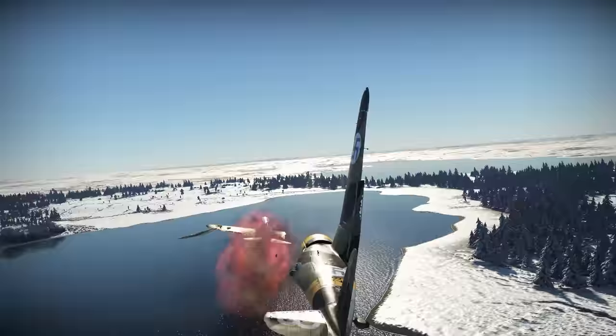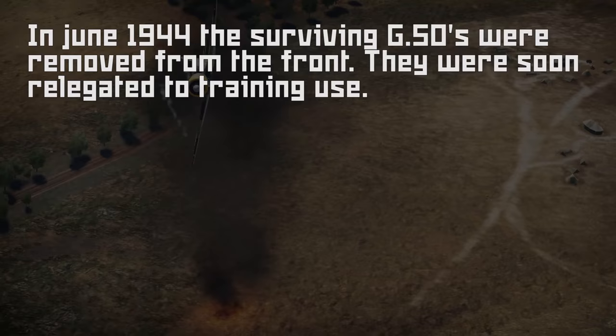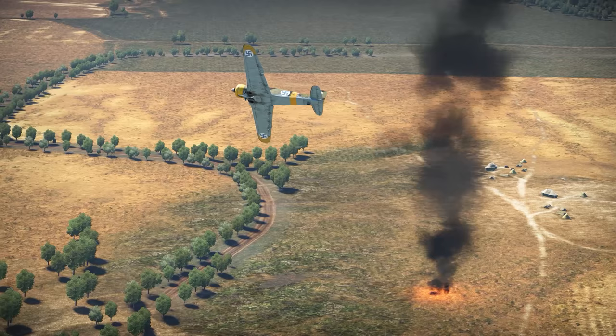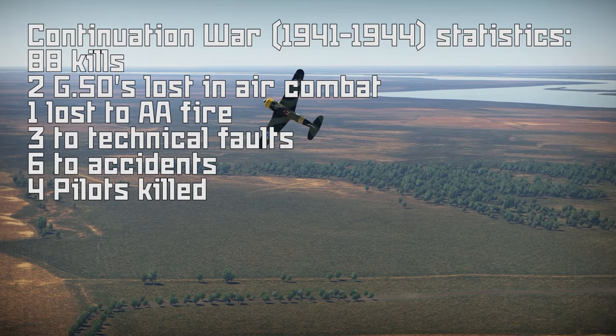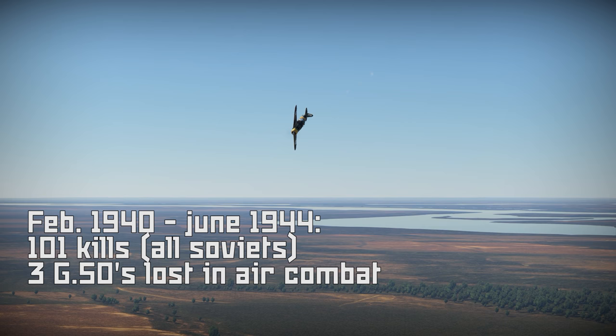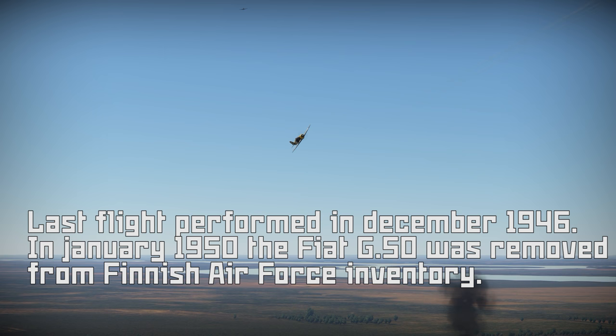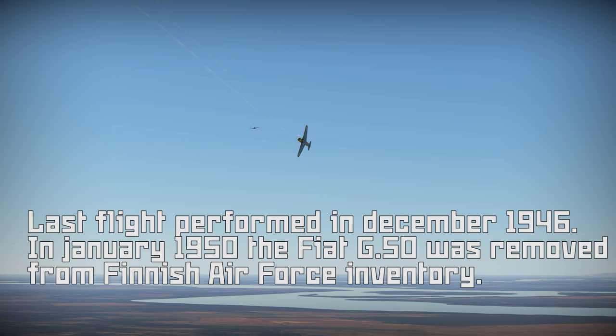Lack of spare parts and flight accidents had also considerably reduced their numbers. In early 1944 the planes were taken out of frontline service, and by autumn 1944 the last nine Fiat G50s were relegated to training use. During the Continuation War the Fiats had shot down 88 enemy aircraft, with two G50s lost in air combat, one to anti-aircraft fire, three from technical faults, and six from accidents — four G50 pilots killed. In total, 101 enemy aircraft were shot down during World War II by Finnish Fiat G50s for the loss of three in air combat. After the war the planes continued in training use until December 1946, and in January 1950 the G50 was removed from Finnish Air Force inventory.